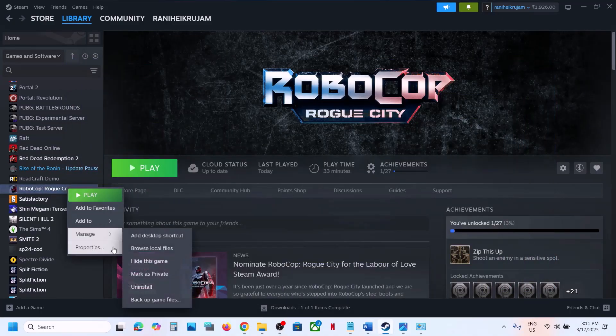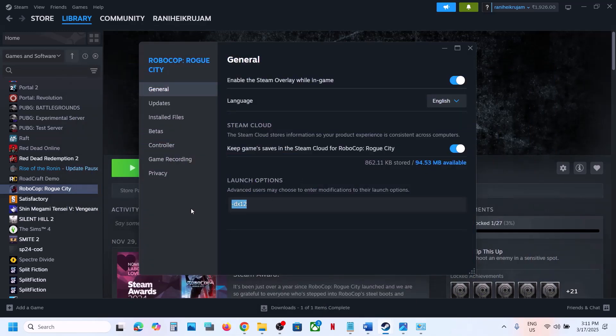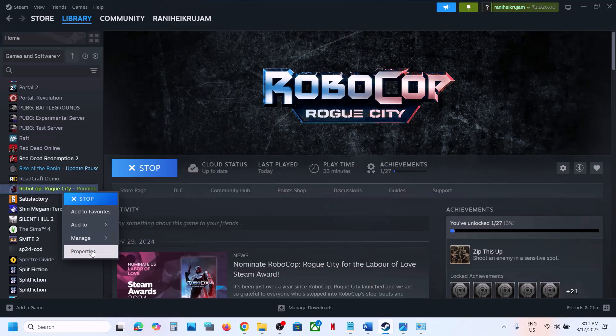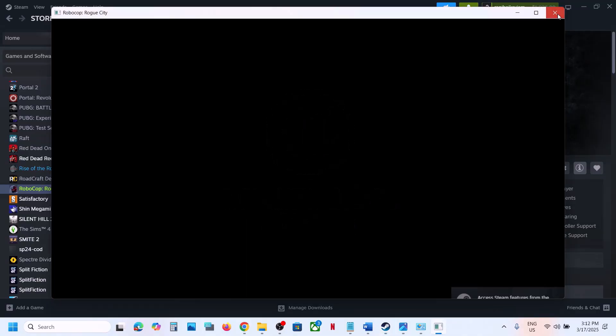The next step is to try DX11 or DX12 in the launch options. Go to Steam, right-click on the game, select Properties, and in the Launch Option field type -dx11, then launch the game and check. If that doesn't work, try -dx12. For some players, typing /hi has also worked. If nothing works, you can also try -safe.